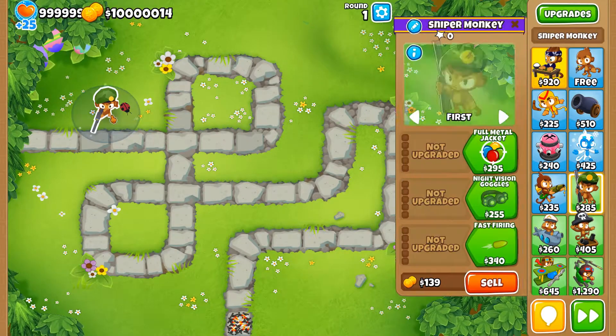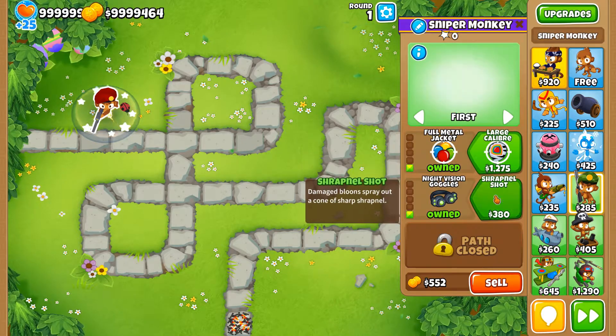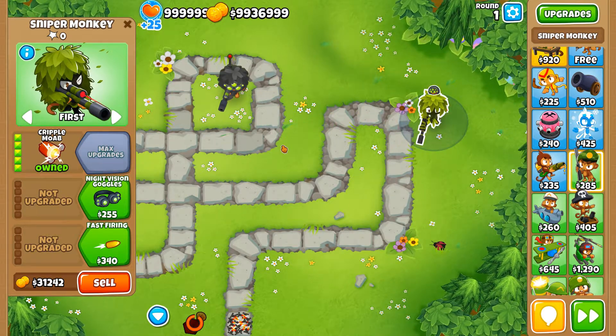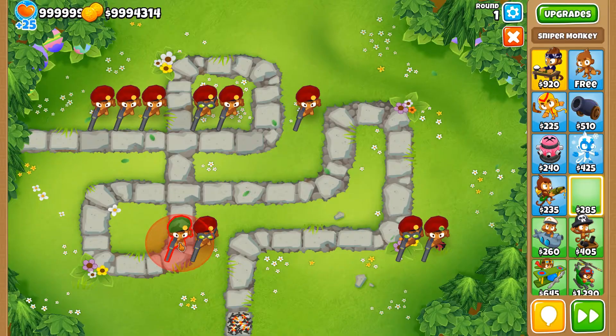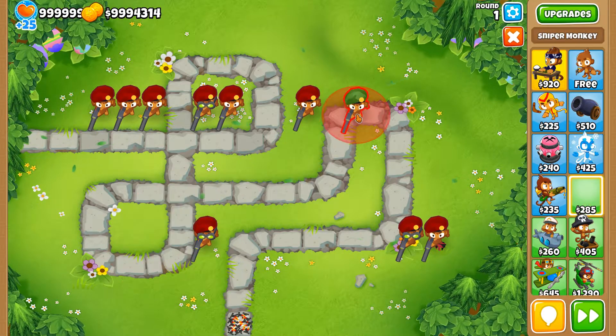To upgrade the towers, we just click on the tower and look for the upgrade screen. The next problem is that if the tower is placed on the right side of the screen, the upgrade menu ends up on the left side, and vice versa. To fix this, we just have two different searches depending on whether the tower is placed on the right or left. For the upgrades, I chose to have every third sniper use camo goggles. This works very well for easy mode.